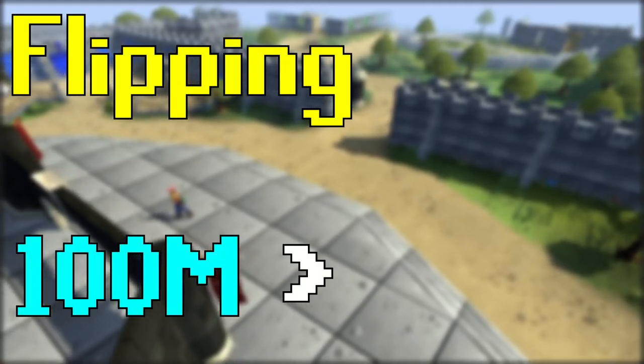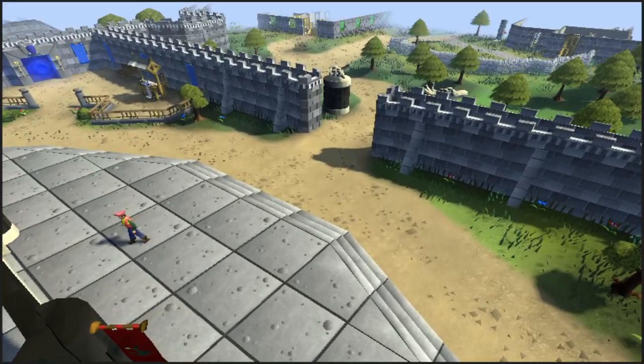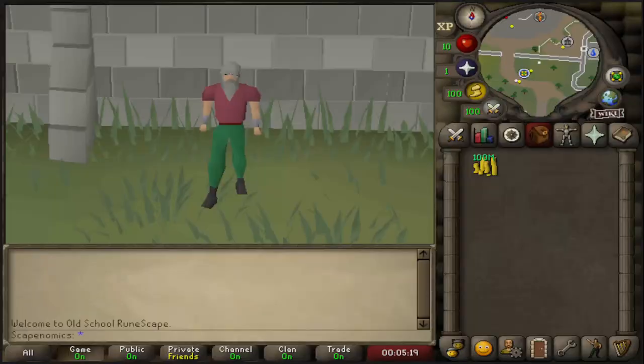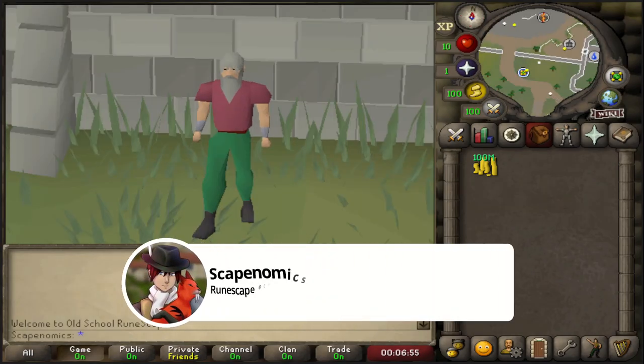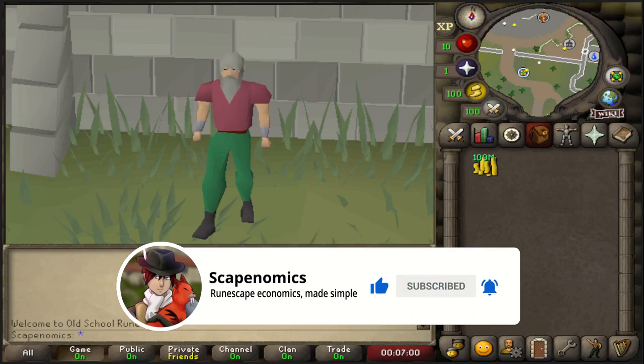Flipping 100 million to 1 billion GP — one of the hardest flipping challenges a flipper can endure, which separates the beginners from the experts. In this series, we will be starting with 100 mil and slowly work our way up to a billion GP cash stack using active flips, passive flips, overnight flips, and even investments. Smash that like button if you're hyped for this series, but without further ado, let's get to the Grand Exchange and let's get flipping.